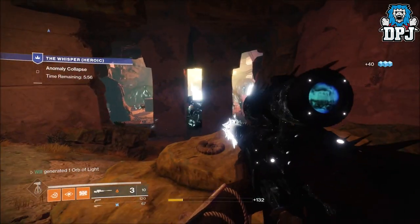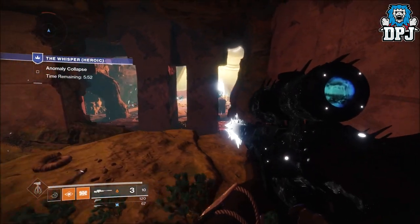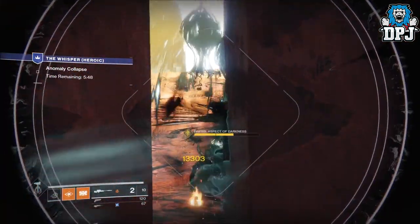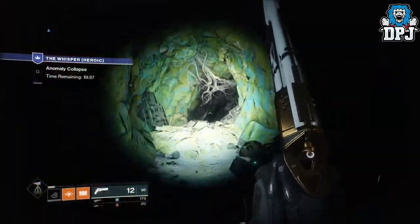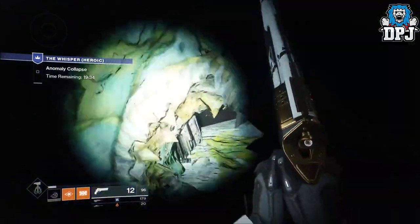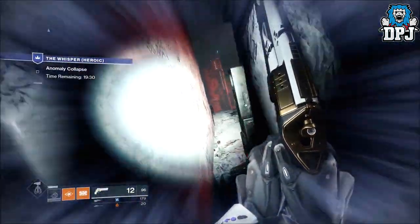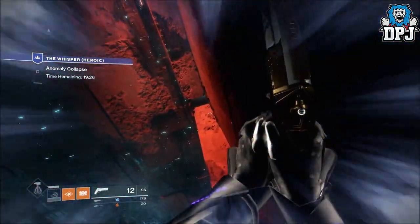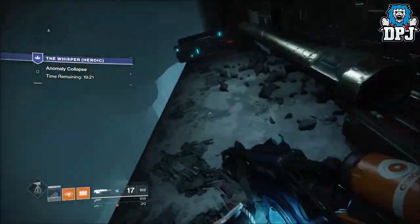This was sent to me by a pal of mine, Will UK, who loves to solo absolutely everything — shout out to him. His Twitter can be found linked in the video description if you want to check him out. He's running Titan. He's using the Midnight Coup hand cannon, the Manannan scout rifle which is an absolute beast exotic weapon, and the Black Spindle — now the Whisper of the Worm.